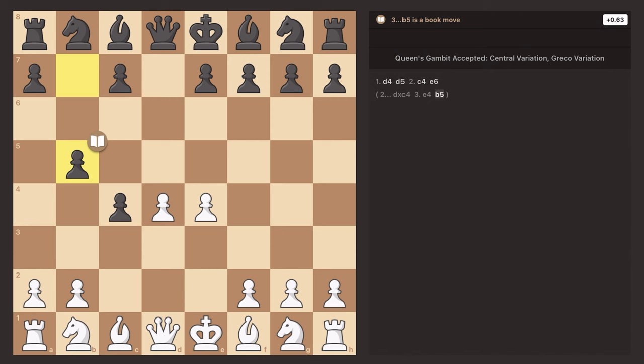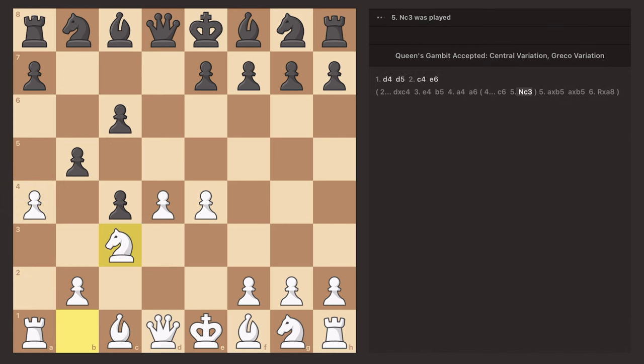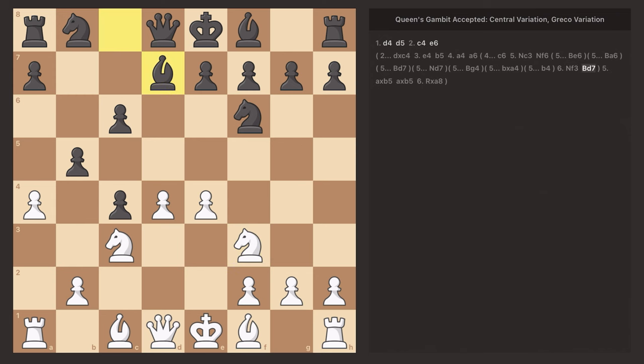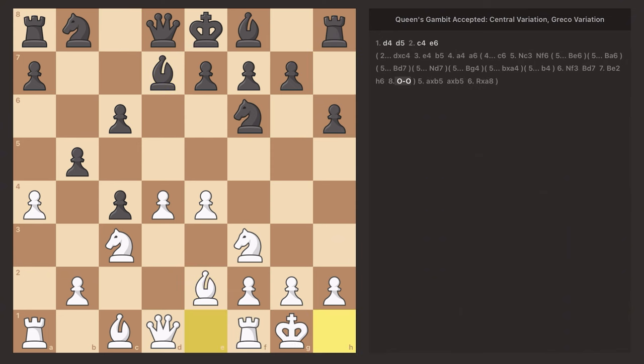If they take the pawn, you're going to want to play E4, taking a very big center, and also threatening to win the pawn on C4 with your light-squared bishop. They're probably going to have to play a defending move like B5, and if they do this, you play A4, threatening that pawn. The opponent will likely play C6, and you develop your knight to C3, then continue developing your pieces. You play knight to F3, bishop to E2, and get ready to castle. In this position, you are very solid with a big lead in development and a big center.